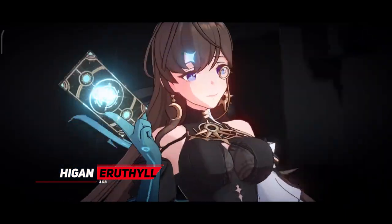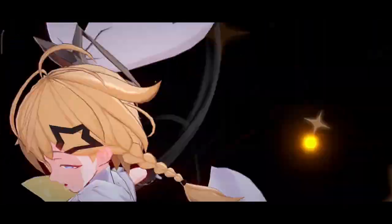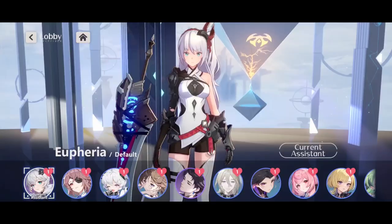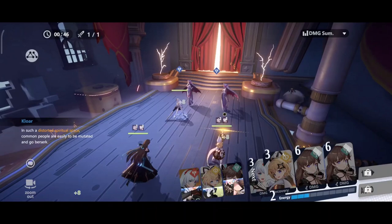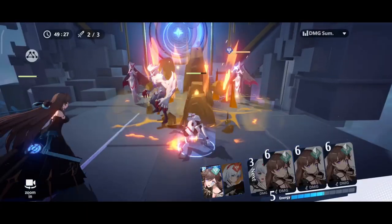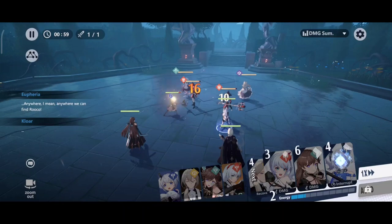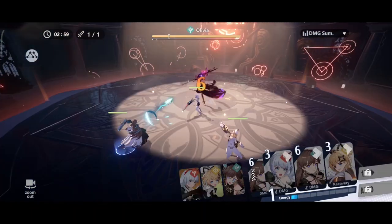Moving on to number 3 we have Higa and Erudhul. This is a 3D real-time combat gacha RPG with over 1 million pre-registrations. In the game, you can collect heroes to combat fantasy lands and save the world. It offers a decent story with engaging cutscenes and well-translated dialogues. However, the silent main character and level-locked story stages receive criticism. The combat system involves team-building and auto-battle, but low combat power penalties reduce strategic value. The game is freemium-friendly, but high stamina consumption and limited premium currency sources can be challenging for free-to-play players. Overall, it shows potential but has some issues to address.